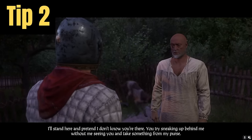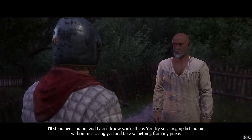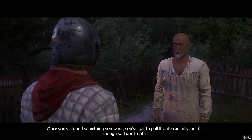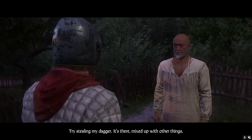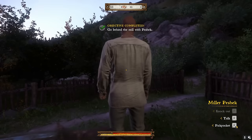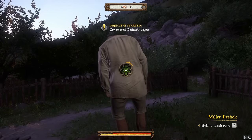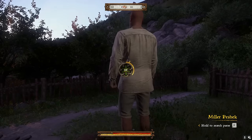Tip number 2: Use the miller Peshek to level pickpocketing. If you're doing a playthrough with a focus on pickpocketing and stealth, speak to Peshek at the mill in Rattay. He'll teach you how to pickpocket by allowing you to try to pickpocket his dagger from him. The great thing about this is you can do it over and over with no risk if he catches you. This will also level up your stealth skill. As an added bonus, he also lets you practice lockpicking on a locked chest, but you can only do this a handful of times.